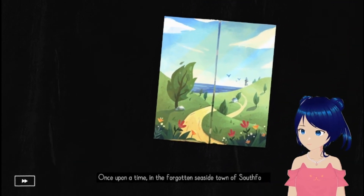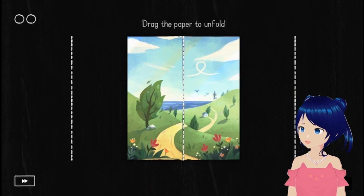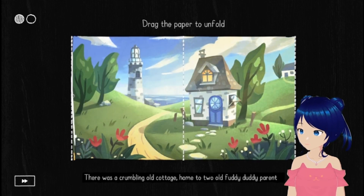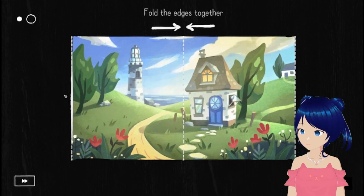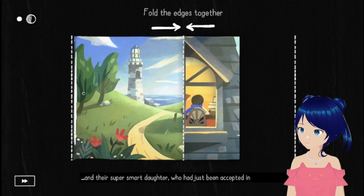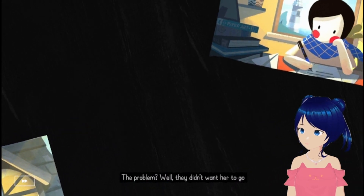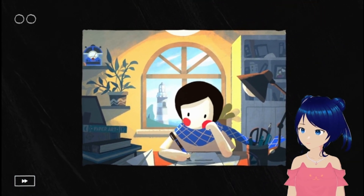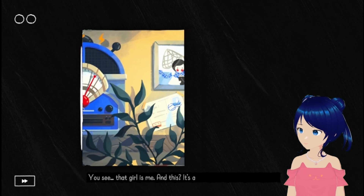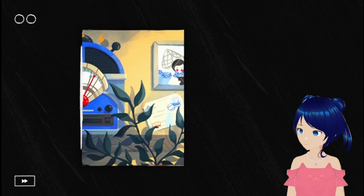Once upon a time, in the forgotten seaside town of Southfold. We're already getting started! Drag the paper to unfold. There is a crumbling old cottage, home to two old fuddy-duddy parents. And their super smart daughter, who had just been accepted into university. The problem? Well, they didn't want her to go. Oh — that girl is me. And this is a letter saying I'm running away. Oh, it's showing you the letter, I see.